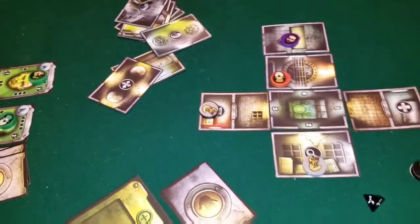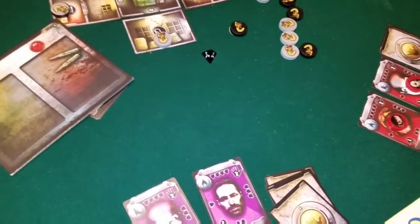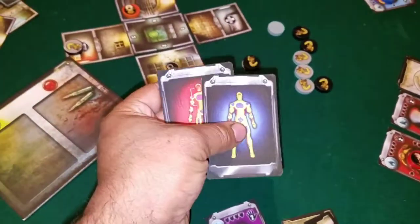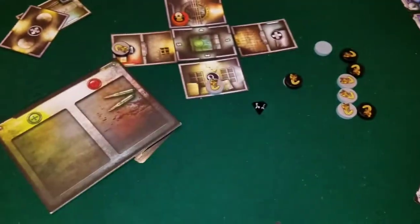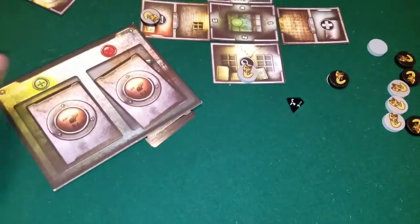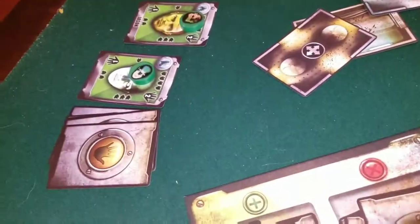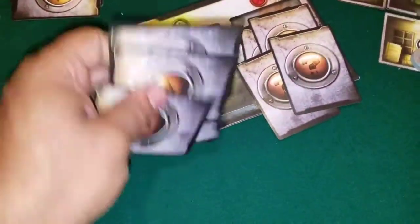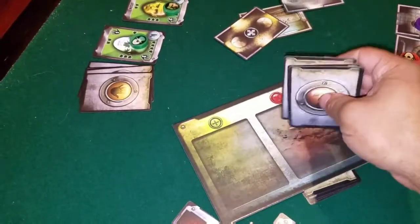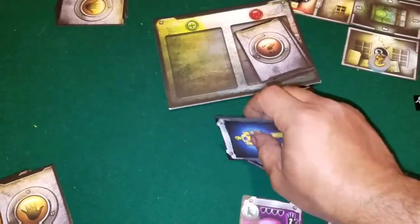Another thing you can do is call for an infection test, or heat check. Everybody has two cards — if you're infected you play the red card, if you're not you play the other. All cards go face down on the board, the first player shuffles and reveals them. Now you know there are, say, three infected people, but you don't know who specifically.